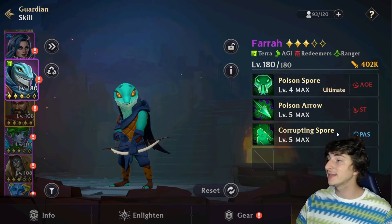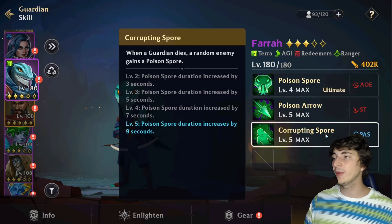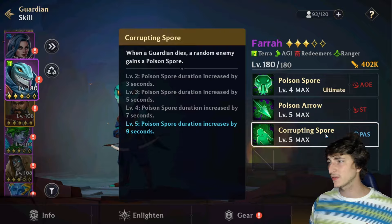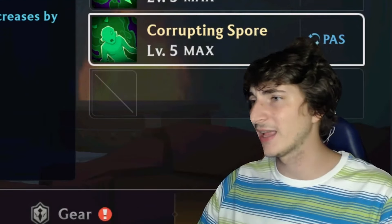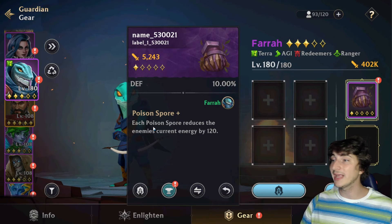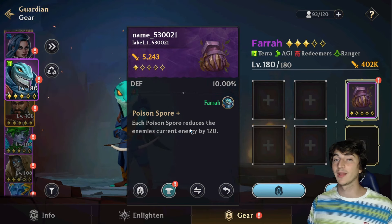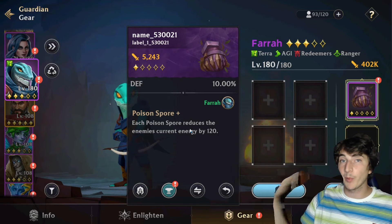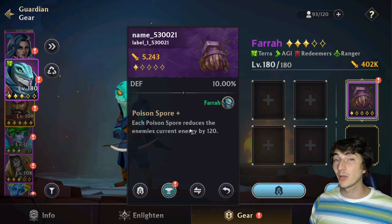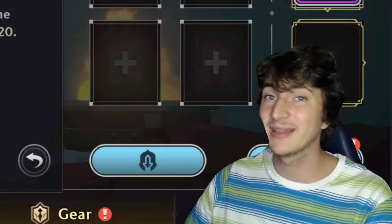The last skill is a passive called Corrupting Spore — every time a guardian dies, a random enemy gains a poison spore. With the Endless gear, it becomes a lot better: each poison spore reduces the enemy's current energy by 120. So every time you stack poison on the enemy, you remove 120 energy, which is really a lot. It's actually thanks to this gear that Farra made the cut to the top five rangers.